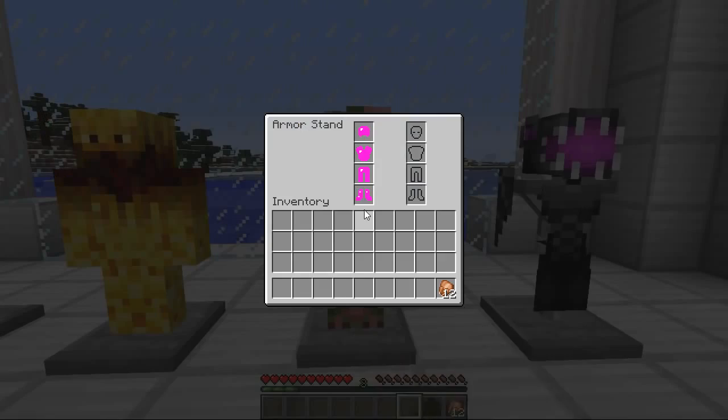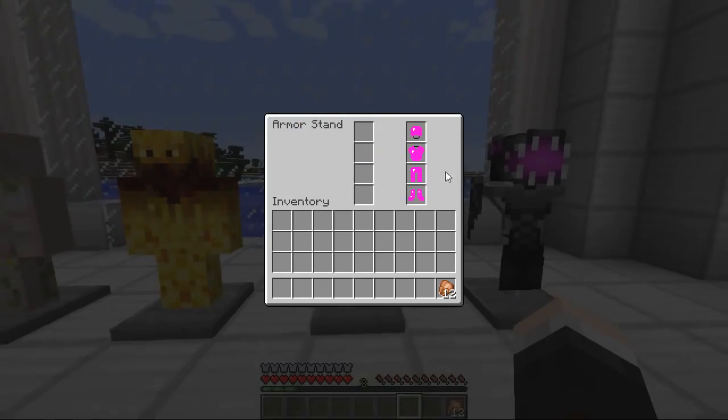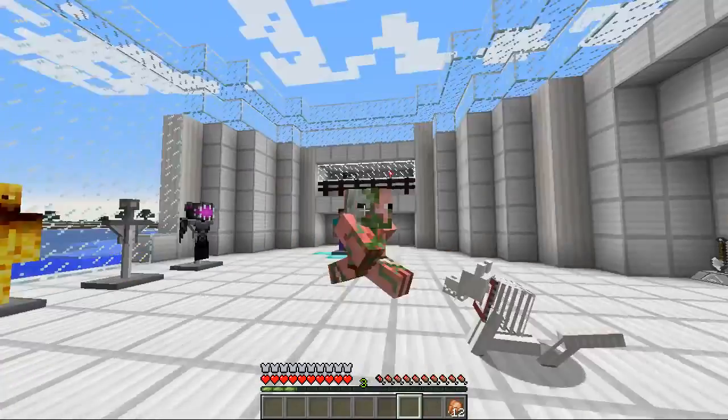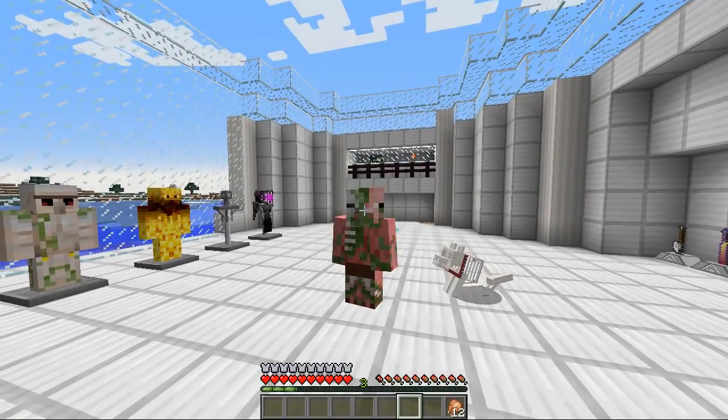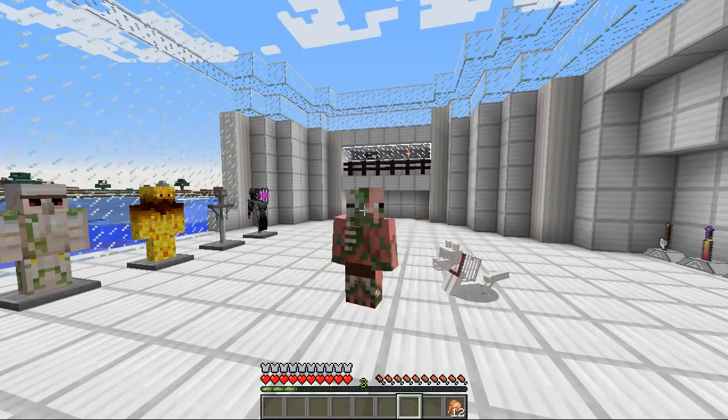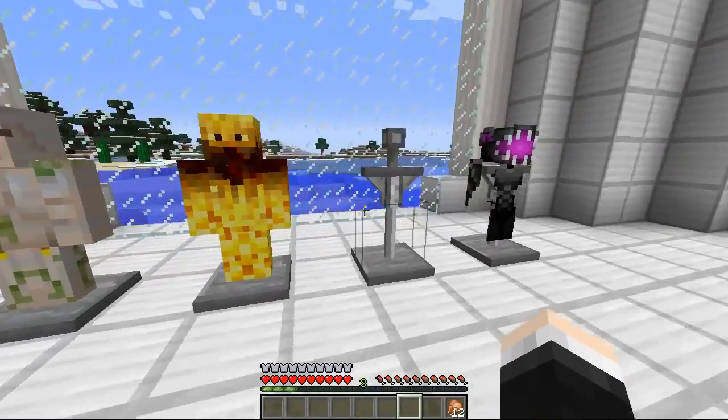On to his nether cousin, the zombie pigman. We'll put this bright pink armor on — but it doesn't look like that, you look like a little pigman. And if you're holding a golden sword you could fool even the best of pigmans, I think. And this will give you fire resistance two, speed two and night vision two as well. Very cool indeed.